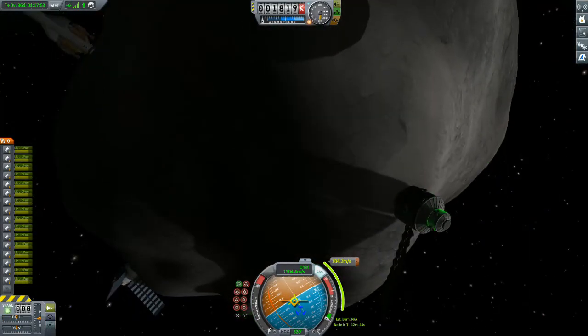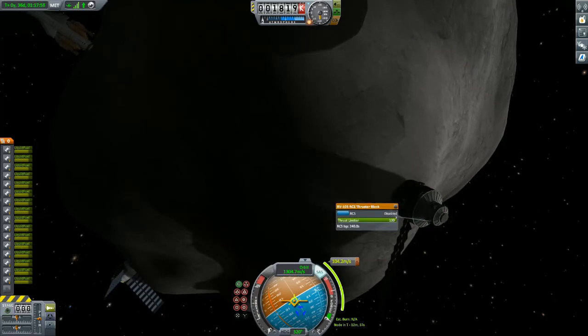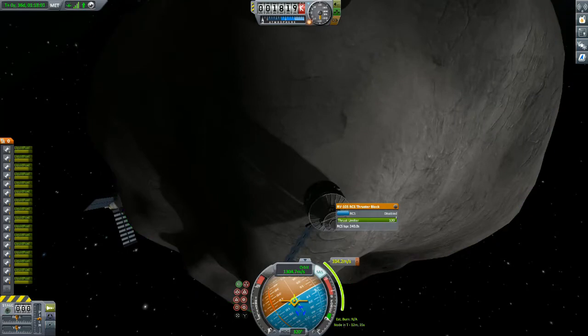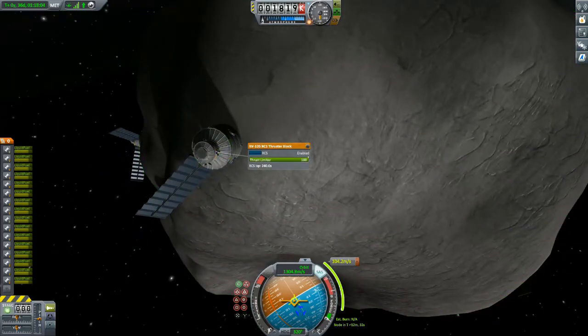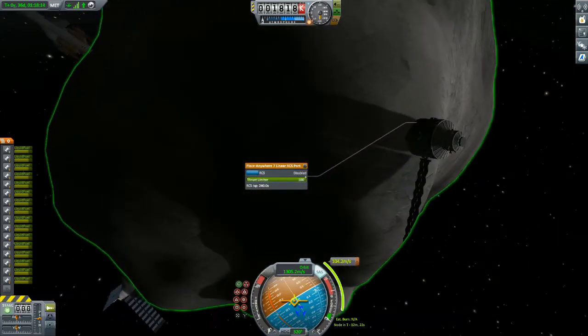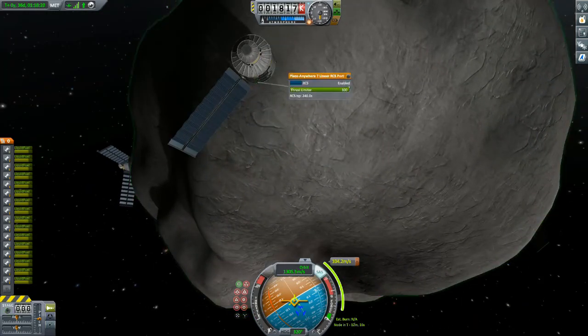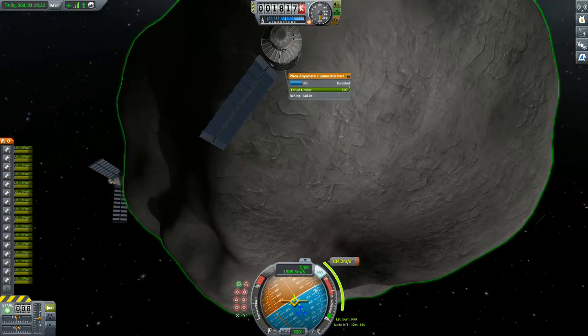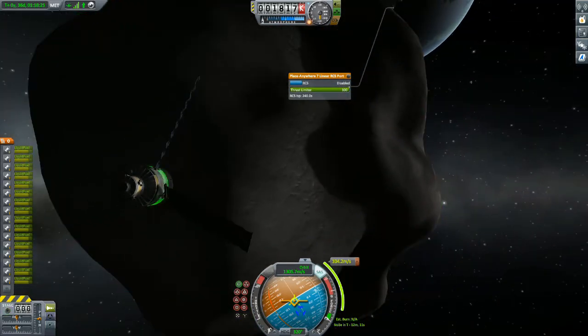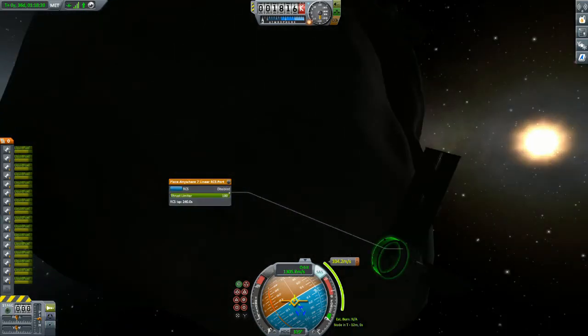Enabling RCS on the far point of your pushing or pulling spacecraft is one of the most important things to successfully piloting an asteroid. The other equally important part is disabling RCS on all of the additional parts of your ship — the ship in this case being the asteroid and all of the control pods. You can see here I'm disabling RCS tediously on every single RCS port. If I had thought ahead, I would have done this using an action group before I launched this thing.